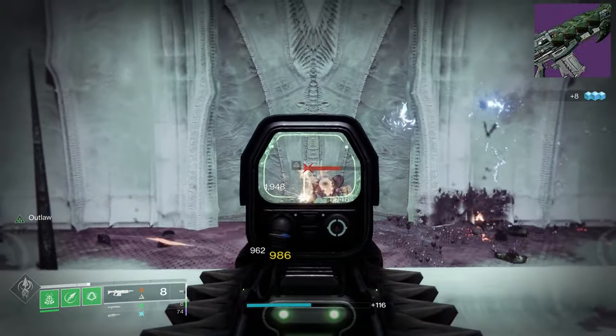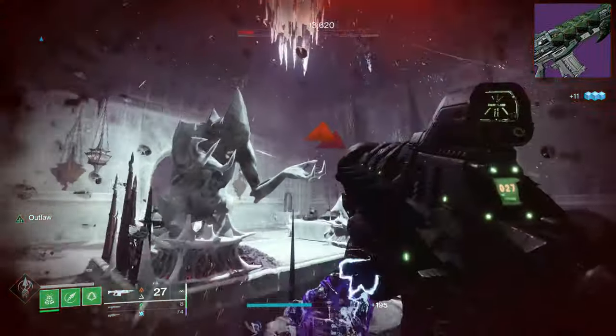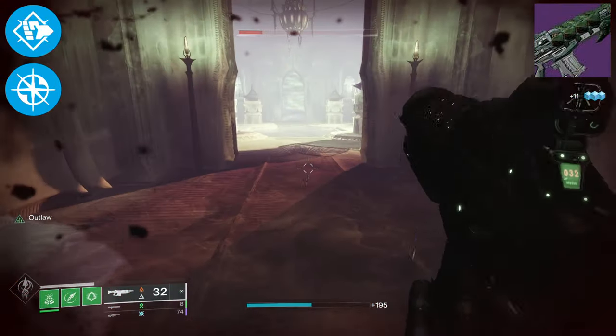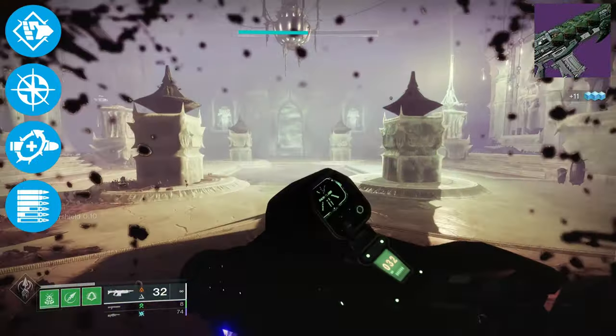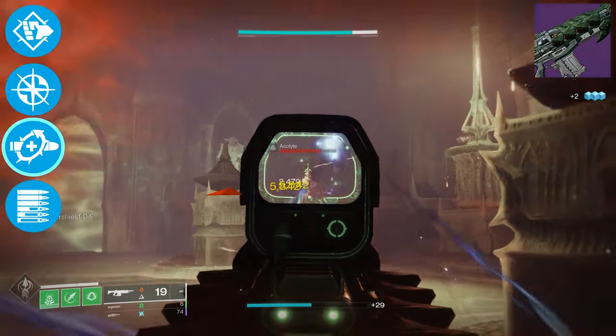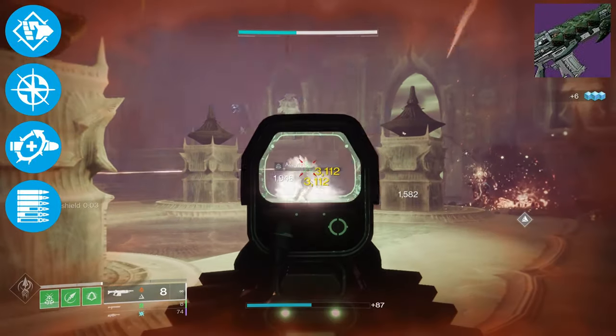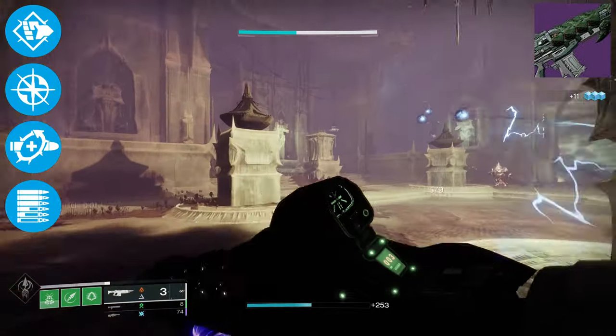Let's take a look at the perks you can roll in Column 3. In Column 3, it has some great perks — you're able to roll Pugilist, Enlightened Action, Heal Clip, or Subsistence, which would slot great into a number of combos. I personally would grab Heal Clip or Enlightened Action, but all of its perks can be used in combination with its equally powerful 4th column rolls.